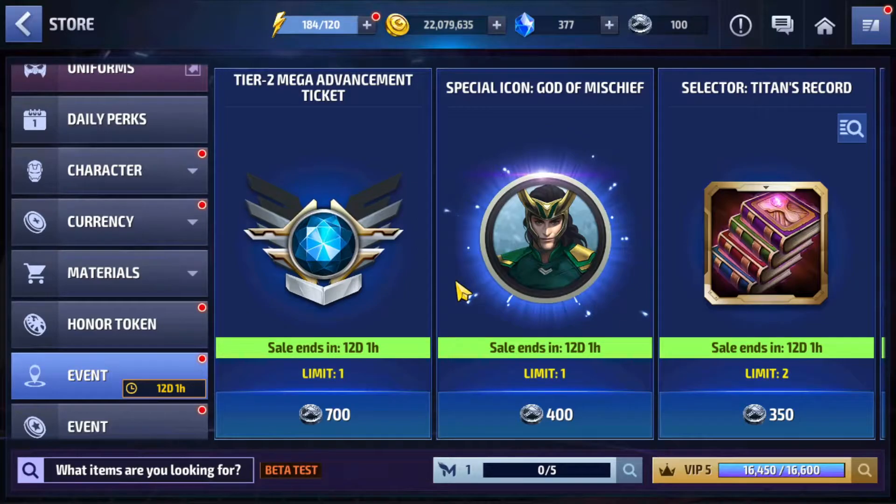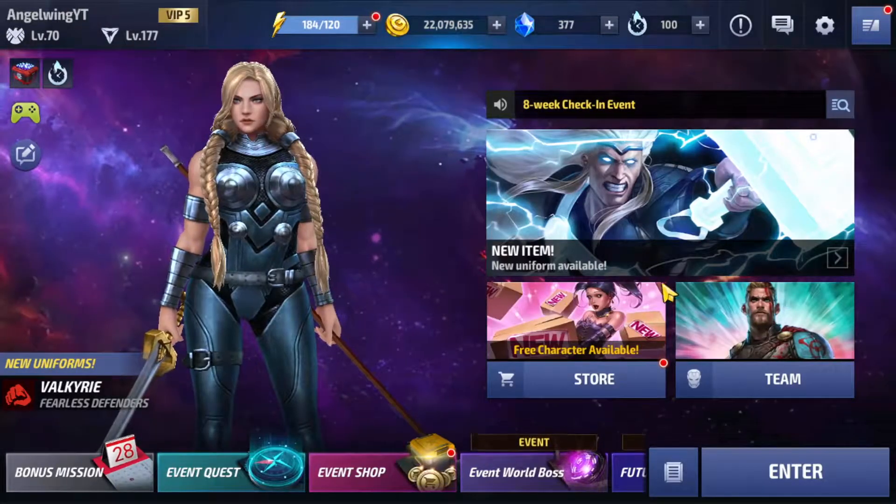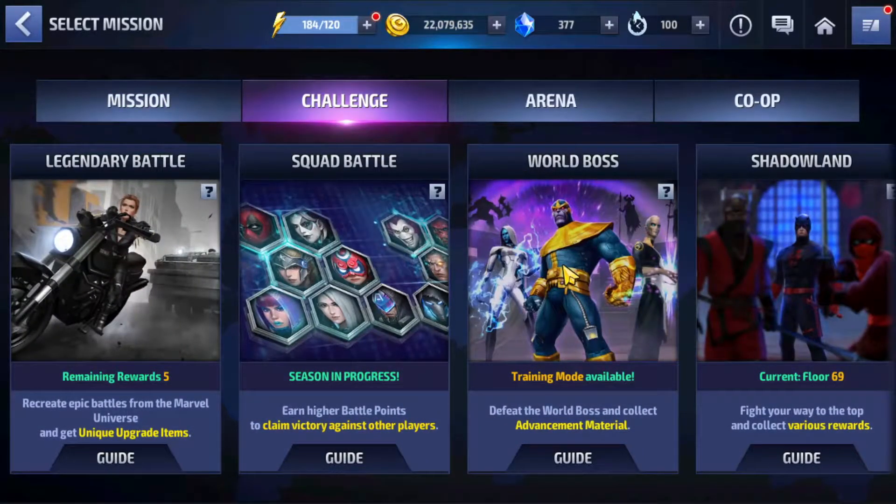The easiest way is through this kind of event, which I mentioned in the last part. There's an event going on before the mid-month where you have the option to buy this Tier 2 advancement ticket with 700 points, which you can acquire over 13 days. When it ends, the mid-month update begins. In today's part we'll talk about the world boss.